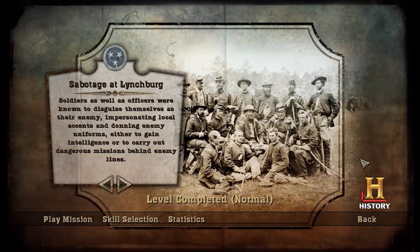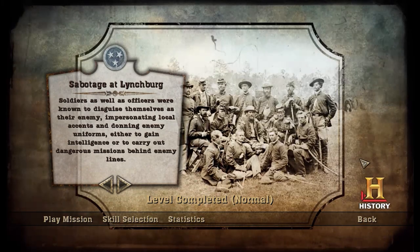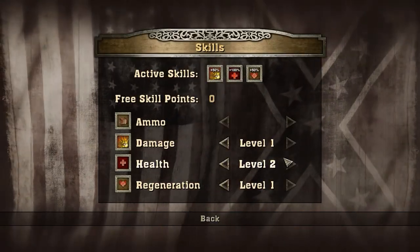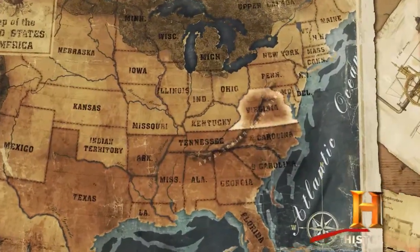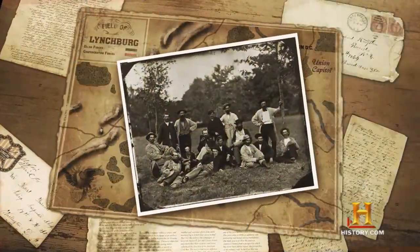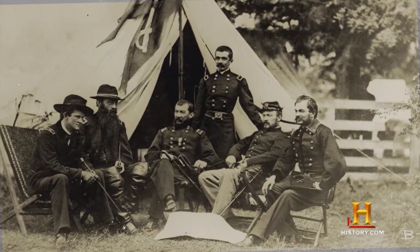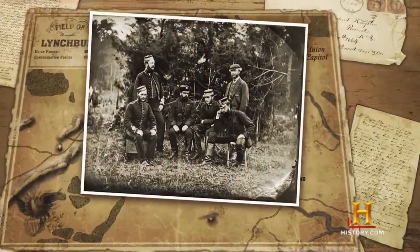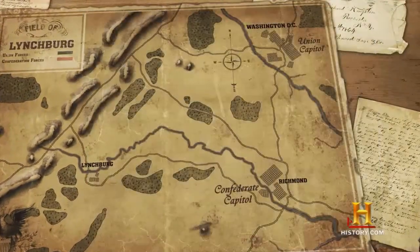The description over here kind of leads you to believe that maybe this is going to be an undercover mission. Soldiers as well as officers were known to disguise themselves as their enemy, impersonating local accents, donning enemy uniforms. There's none of that in this level, but it's still interesting. Students and saboteurs gathered intelligence and destroyed important targets. There were none better than Sheridan Scouts, Union spies who often posed as Confederate soldiers to carry out their missions. Being exposed was costly, as wearing the wrong uniform was considered an act of espionage, punishable by death.